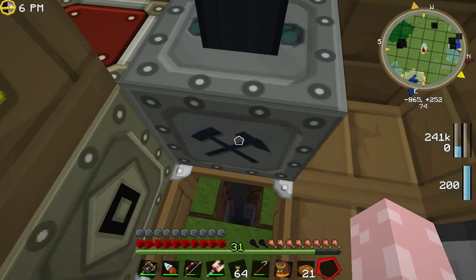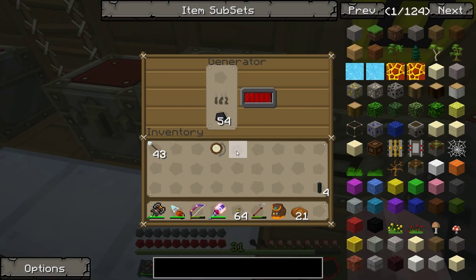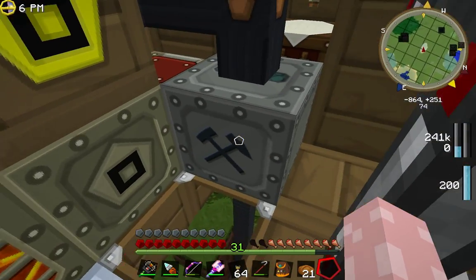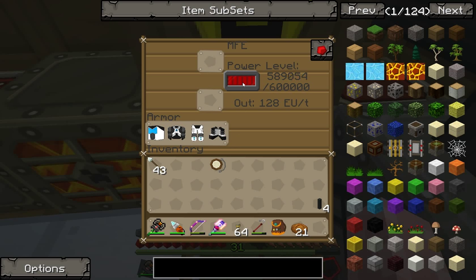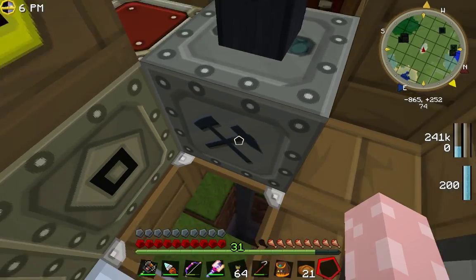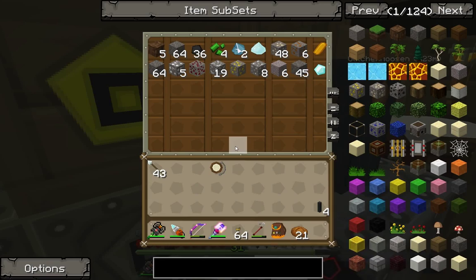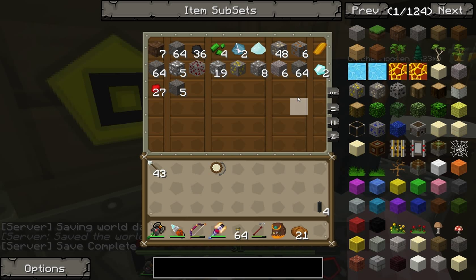For some reason when you move things using this mod, sometimes they work a lot faster than they normally would. For example, a generator might burn through an entire stack of coal in a matter of seconds - it does all the equations properly so you get the right amount of power, but it just goes faster. The same goes for the miner - sometimes it mines really, really fast. It's already gone through a whole stack of pipe.